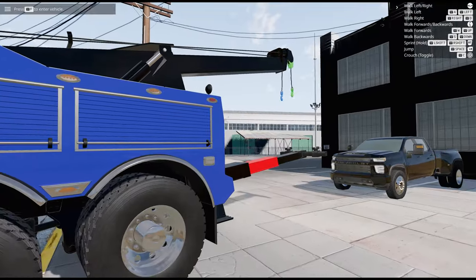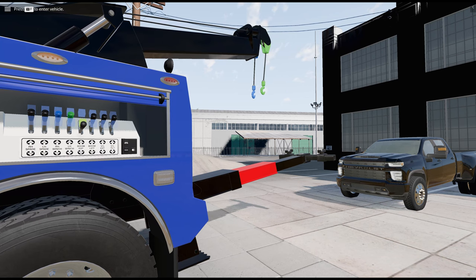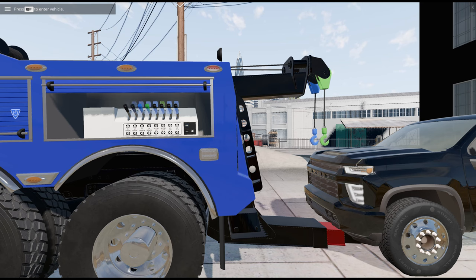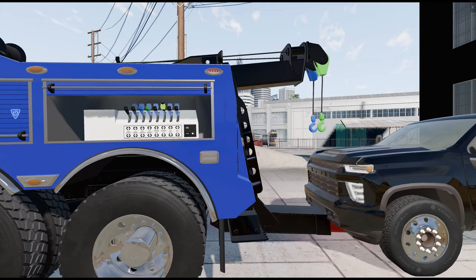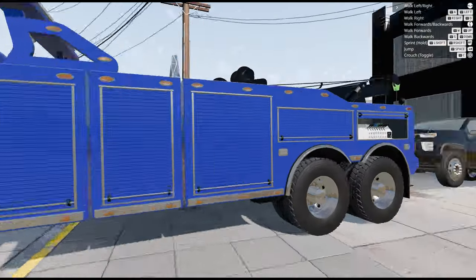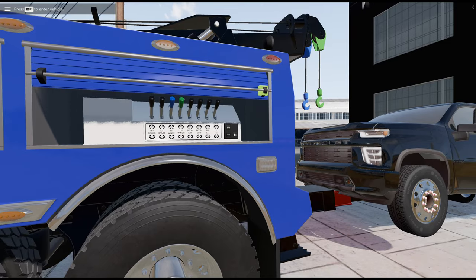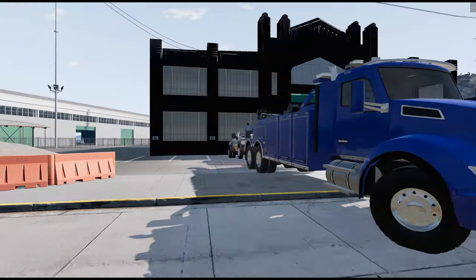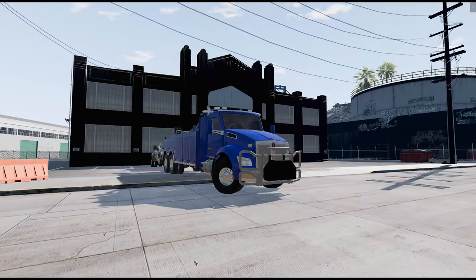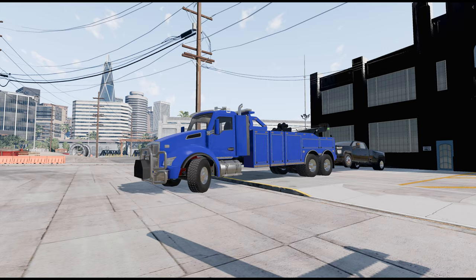Let's bring the wheel lift down and hook up to that truck. We lift it up - just a pickup truck, shouldn't need too much. Let me turn this light off. All right, we are ready to go - ready to roll with our new one million dollar custom heavy wrecker! Fun Physics is absolutely killing it.